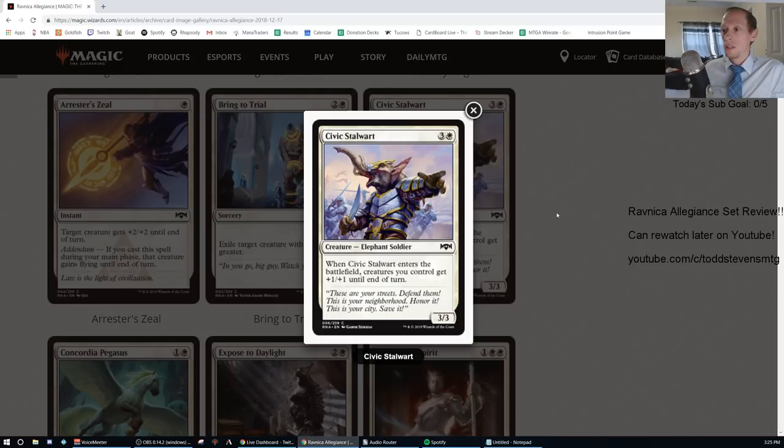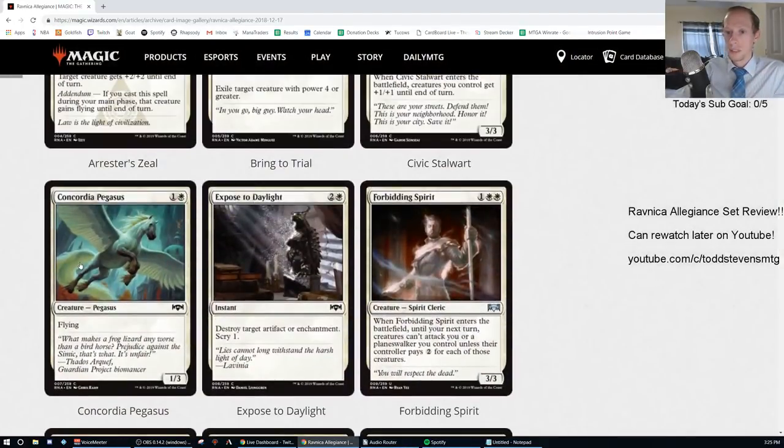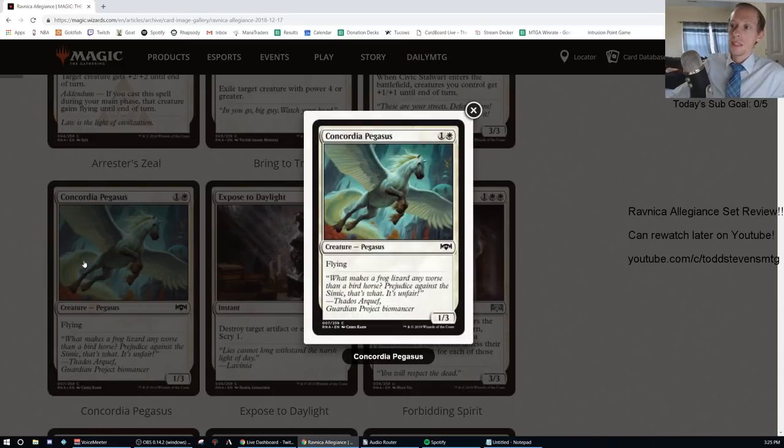Civic Stallwart: three generic and one white, common, 3/3. When it enters the battlefield, creatures you control get +1/+1 until end of turn. That's an F. Concordia Pegasus: one generic and one white, common, flying 1/3. That's an F.